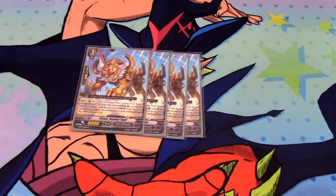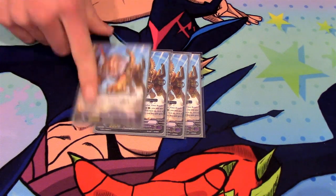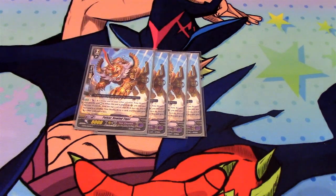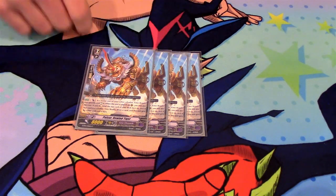Then we got Pulsar Rewind Tiger. It's an 8k, but that's okay, because on-call Counterblast 1, rest a unit that is named Zodiac Time Beast, and you bind the top card. If that card is a Zodiac Time Beast, you get to draw and this unit gets 2k. It's pretty good — not GB restricted and not grade restricted or anything, so you can use it whenever you want.